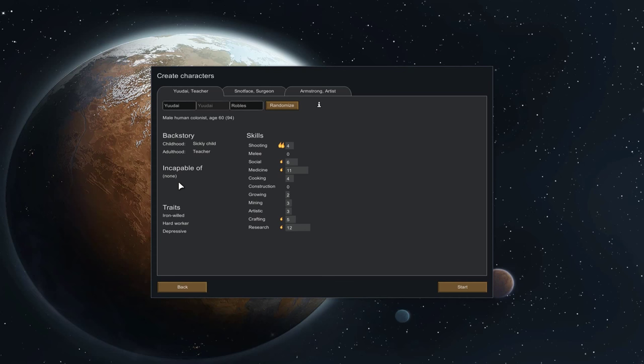Iron Willed — that's good for his mental break threshold. But Depressive means he's permanently unhappy, which is not great. Hardworking is pretty good, and we've got medicine, research, social skills. For the time being let's keep hold of Yudai and have a look at Snot Face to see if we get luckier rolls.